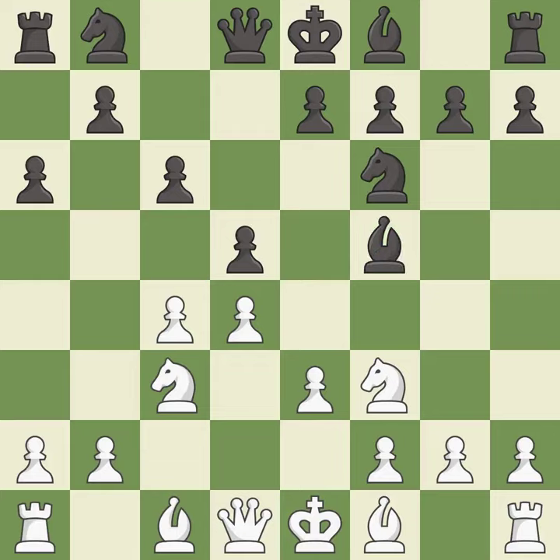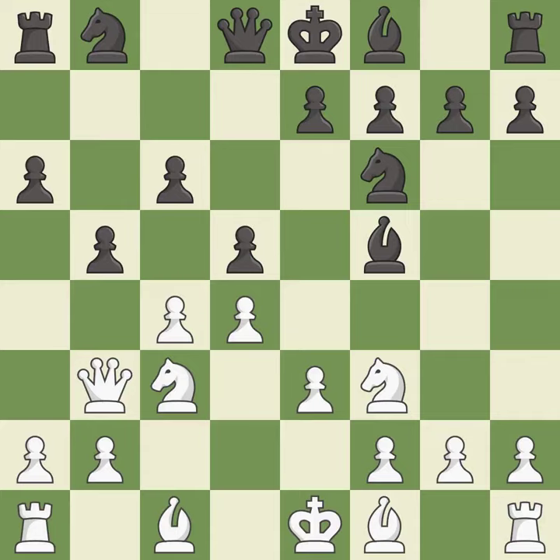This develops a bishop off its starting square, getting it into the action. This creates a threat to win a pawn. This threatens to win a pawn. It is the last book move. This move puts the pawn on a safer square — it is best. This activates a knight by developing it off of its starting square. It is excellent.